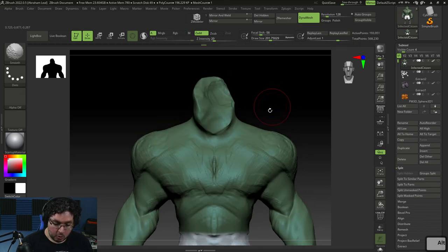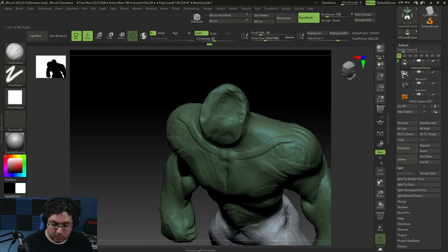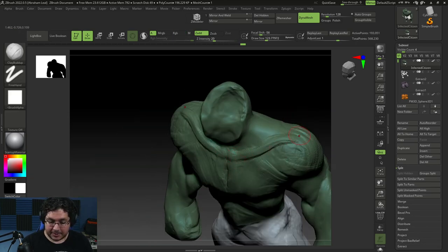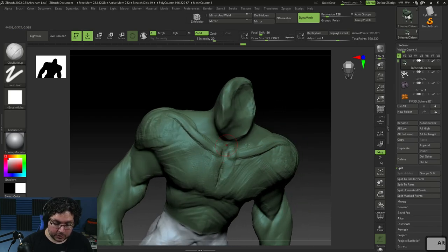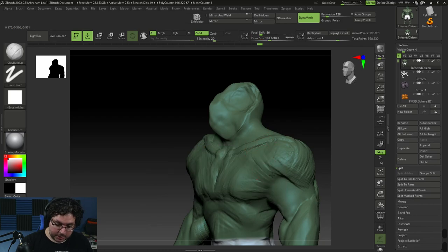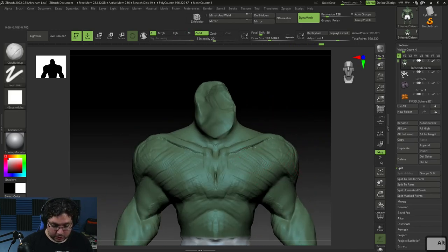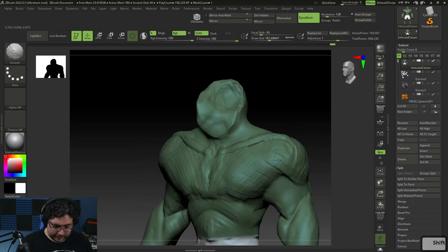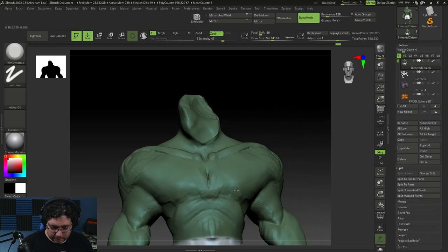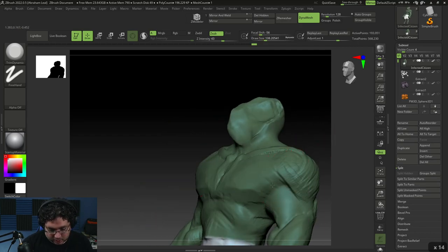We're just going to start building it up here. The clavicles are a really cool landmark we can use to guide ourselves and identify where the muscles are going to go. Clavicles are like a bike handle — they have this sort of S shape going from the center of the body. That's the sternum right there. The clavicles go from the center of the body all the way to the apex point at the shoulder, and the pectoral muscle attaches itself to the clavicles and ribs, then inserts itself into the arm. I'm using my clay buildup brush to sketch, and now my trim dynamic to get a more stylized, planar look on the border of the pectoral muscle.